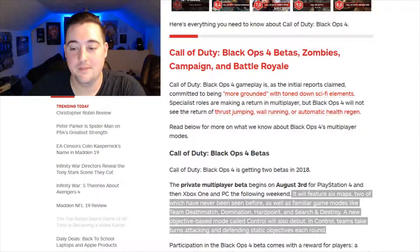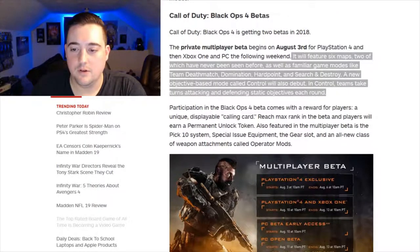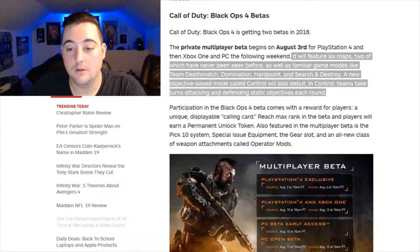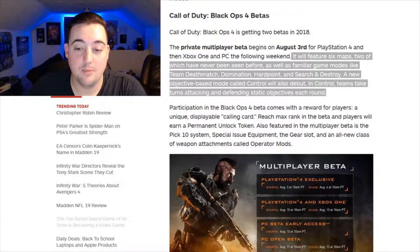Automatic health regen is gone, so we're going to have to find health packs. I don't know how I feel about that yet — it'll probably help with campers up in towers. The beta will feature six maps, two of which have never been seen before, as well as familiar game modes like Team Deathmatch, Domination, Hardpoint, and Search and Destroy. A new objective-based mode called Control will also debut, where teams take turns attacking and defending static objects each round.